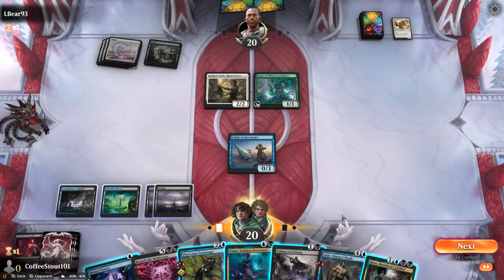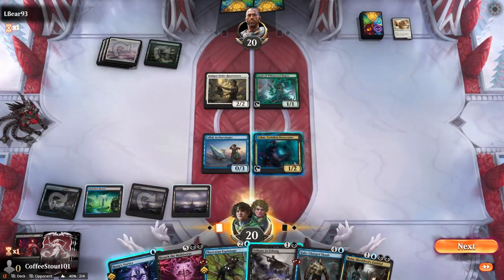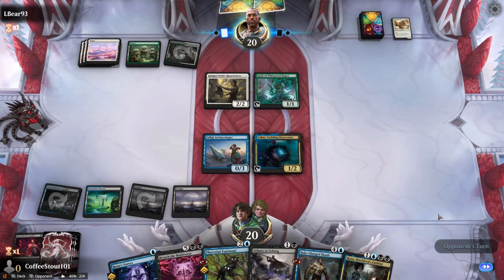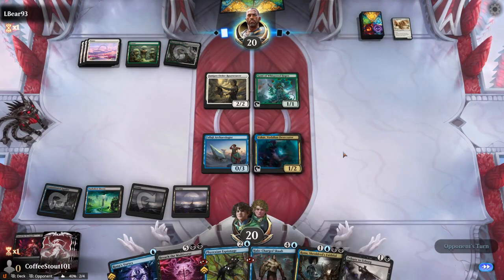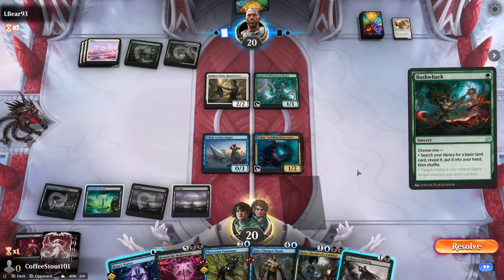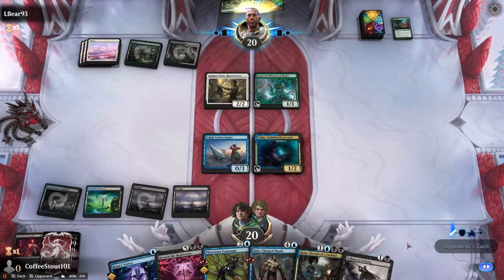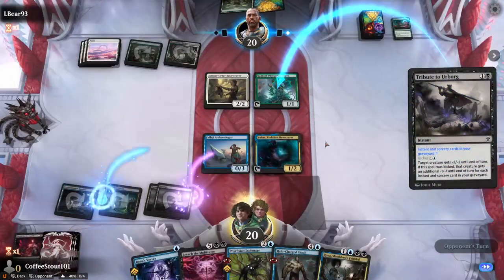Goes to my turn. We want Vohar, and now we can start discarding cards and drawing them. Tapped land — never missing a land drop. Come on, do something good. I want a Tribute — I want to make your Kami of Whispered Hopes a tribute to my plotting. He's going to search for a basic land and reveal it. I think we got this one, guys.